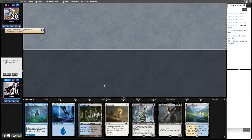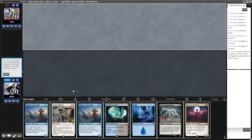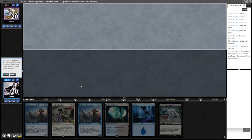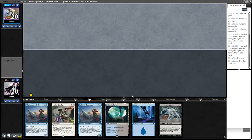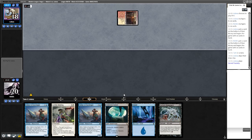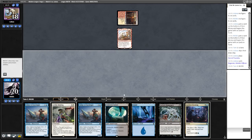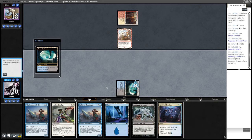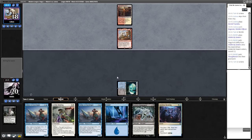Round four — on the draw, Emperor of Bones in hand. I think we're mulliganing. Gigantha, so looks like this'll be Energy. I'll keep this one. I think I'll bottom the Leyline Binding — we do have a reanimation target. The absolute ideal is Archaeologist into Under City Sewers milling over a big threat. Not great — I'll graveyard that one; I don't want Ragavan hitting it.